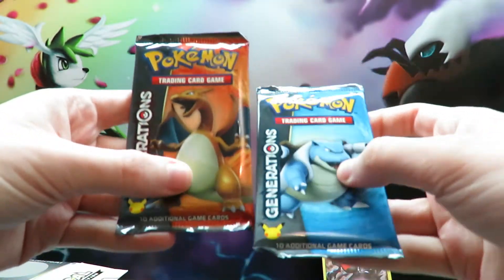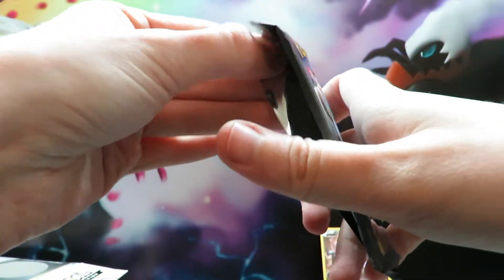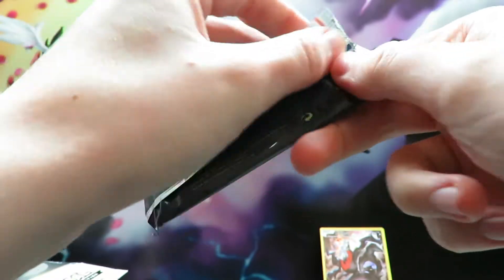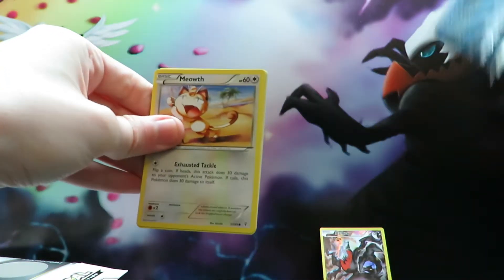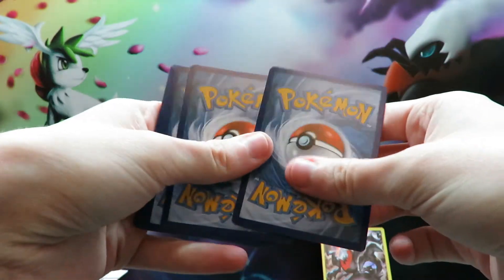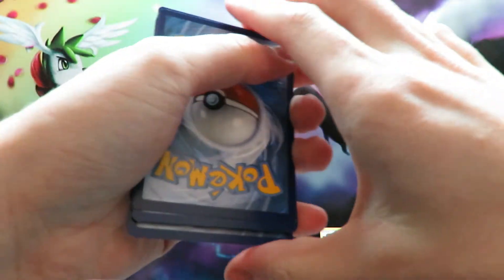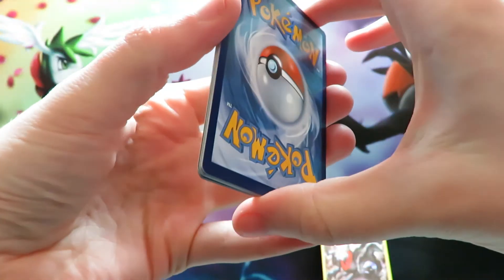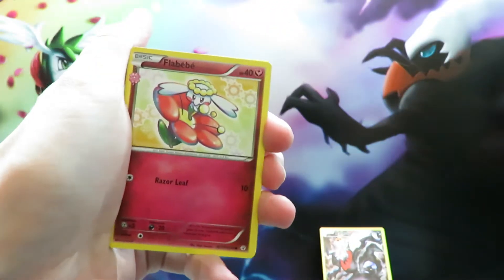And then we have two boosters — Charizard and Blastoise. I will open the Blastoise first because I always save my favourite artworks till last. Charizard — who doesn't love Charizard? So goals for this set: I would like the full art Pikachu, a Mega Charizard, or a Jolteon EX. We shall see how lucky we get.